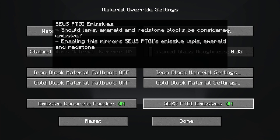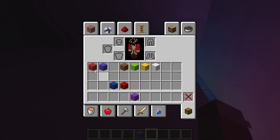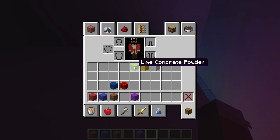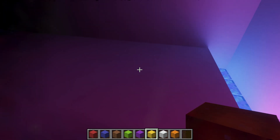These use PTGI emissives which are basically colored lighting. Continuum has worked very well with this — just the mix of colors is absolutely insane, ranging from blue to red with very smooth transitions. I've used lapis, magenta concrete, magenta concrete powder, and a redstone block. With this new feature, basically all concrete powders emit light — all of them.